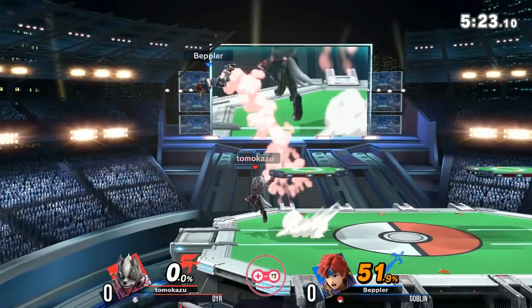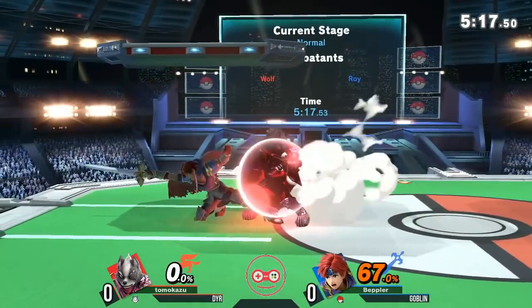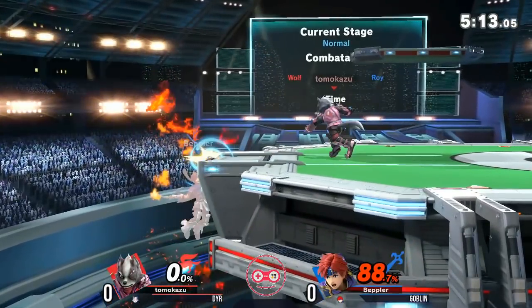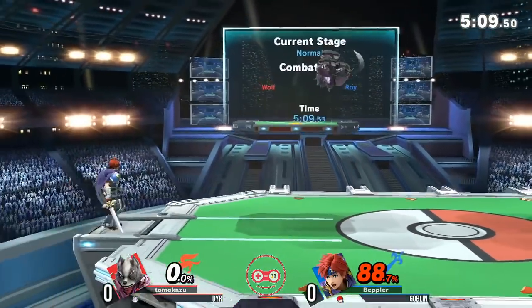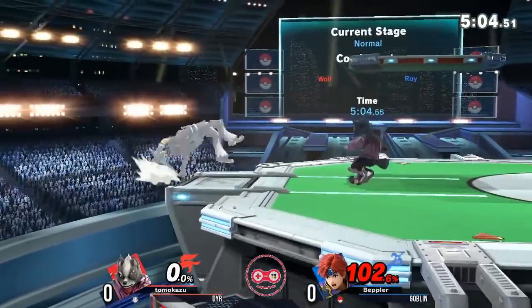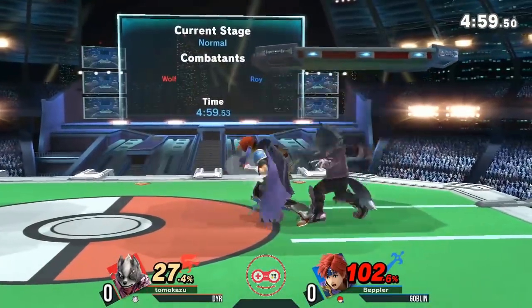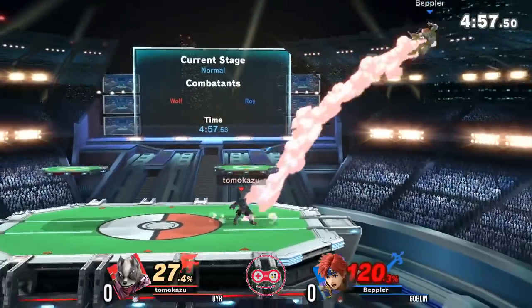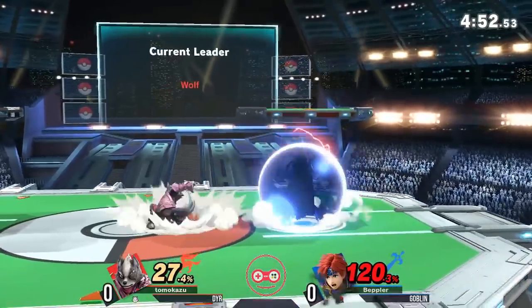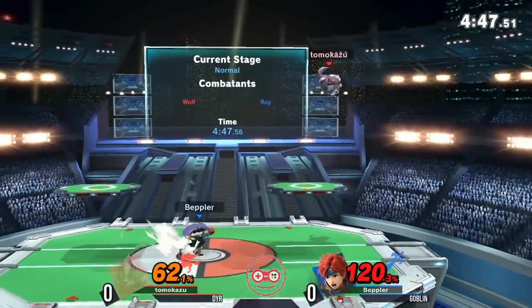Dyer gets a Nair into an up throw, up air. Early percent combos, of course. I'm really interested to see who takes the aggressive point offstage — both of these characters dying very early to those early edgeguards. Goblin looks quite pressured right now, still at 0% for Dyer. A forward tilt — will this be a JV 2? Goblin recovers, still struggling to get back in, but the Nair opens it up. Forward air, misses the re-grab. Dyer going for the back throw. Dyer been very comfortable forcing Goblin into this corner, and all of a sudden Goblin regaining control even though he has double the percent of Dyer.